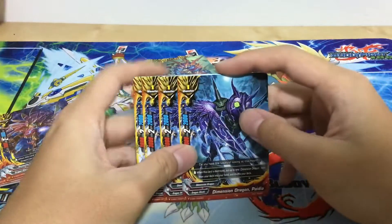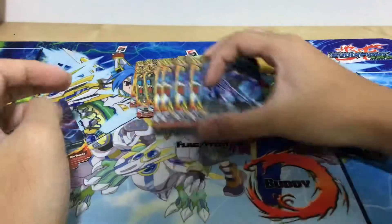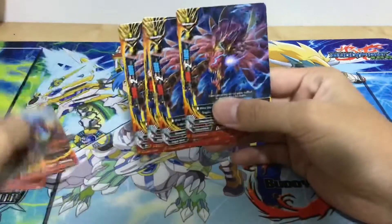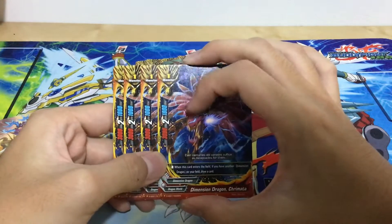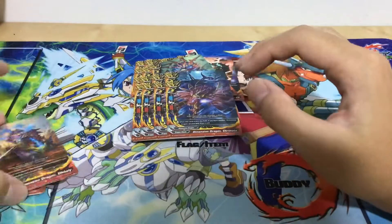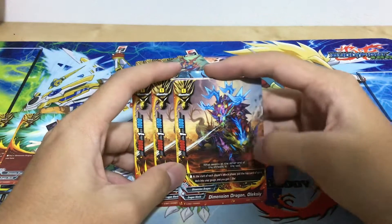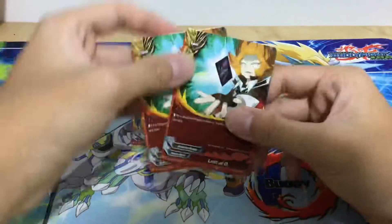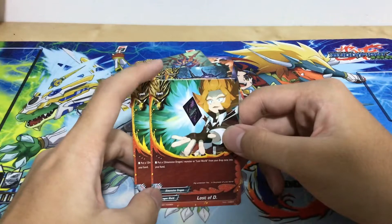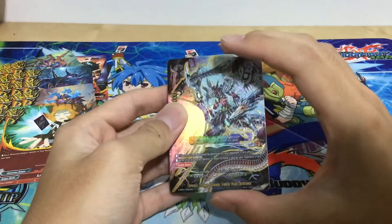Four copies of Dimension Dragon Paidea — when this card is destroyed, put one Dimension Dragon item from your deck into your hand and shuffle. The item is really strong, we'll see it later. Dimension Dragon Cremata — when this card enters the field with another Dimension Dragon on the field, draw one card, pretty solid. Three copies of Dimension Dragon Olexi — at the start of each player's attack phase, put the top card into your gauge and gain one life, so basically three pluses unless your opponent destroys it. Two copies of Lost of D — put a Dimension monster or Lost World from your drop zone into your hand.